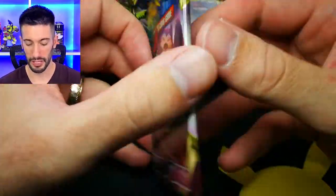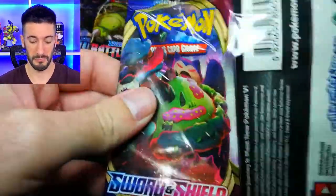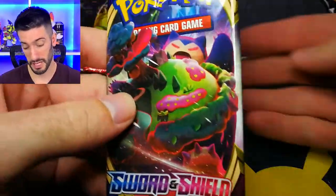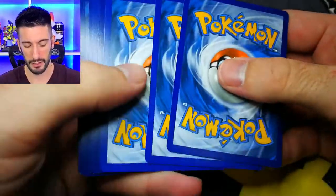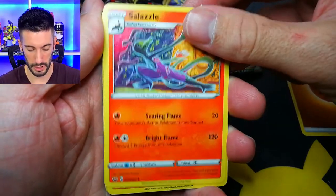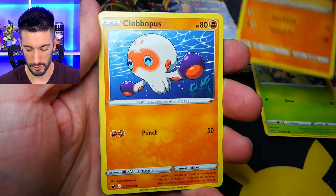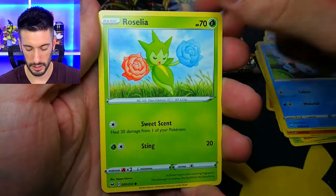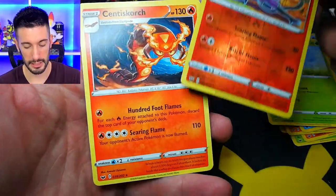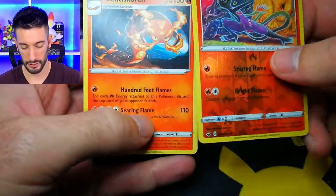Let's start off with Sword and Shield - I really have not opened a lot of it, so I genuinely don't know what's in it. I guess that Snorlax is the Dynamax Snorlax. Fighting energy, we got a Slazl, Dugtrio, Poké Center Lady, Blipbug, Rhyhorn, Clubhouse. Hey there - Slazl reverse holo, and that is not a rare obviously. And Cinescourge - okay cool, that actually looks really cool, but it is not a holo. I think that would look really cool as a holo.